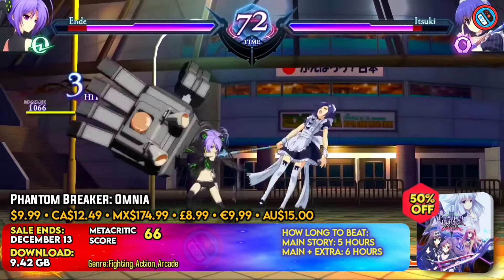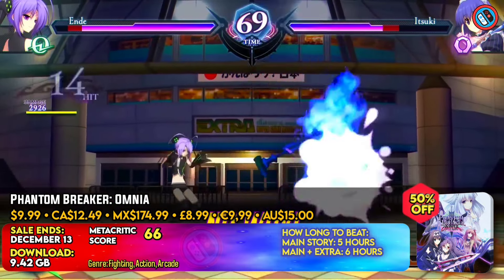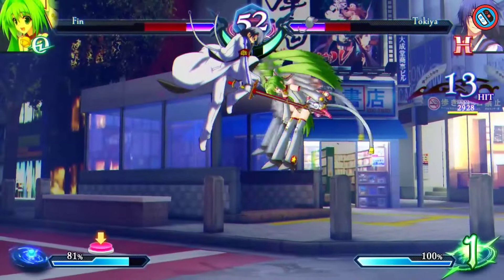Phantom Breaker Omnia is an upgrade to the original anime fighter, Phantom Breaker Extra. Players can choose between three combat styles — Quick, Hard, and Omnia — which influence their speed, power, and mechanics.